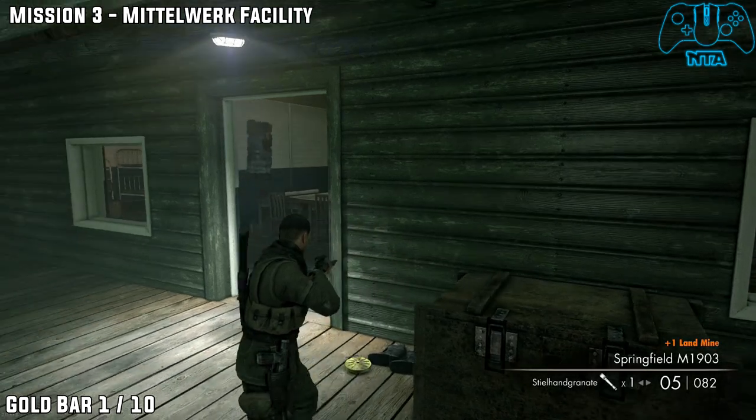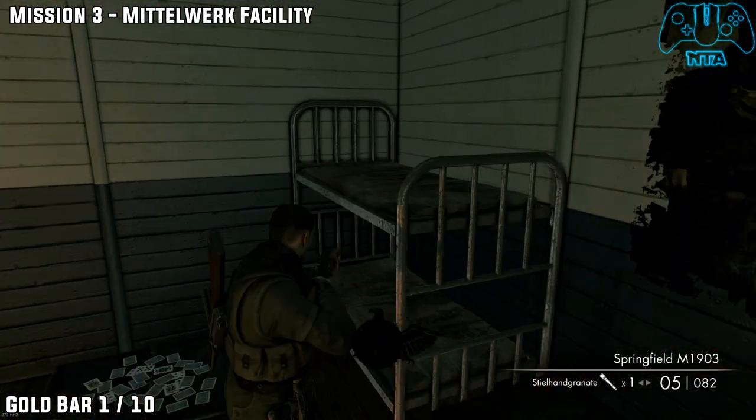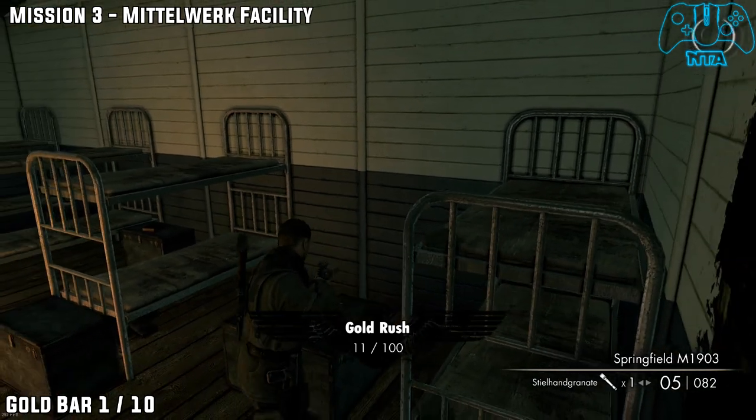Gold bar one is located inside. Take left and go into the bedroom or the barracks in the house to find number one.